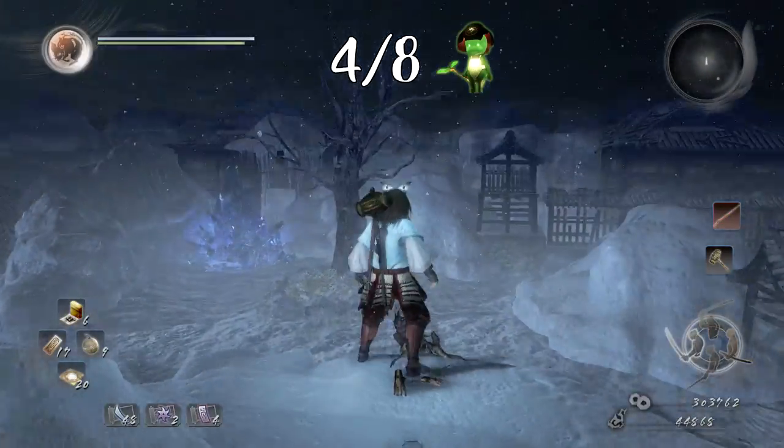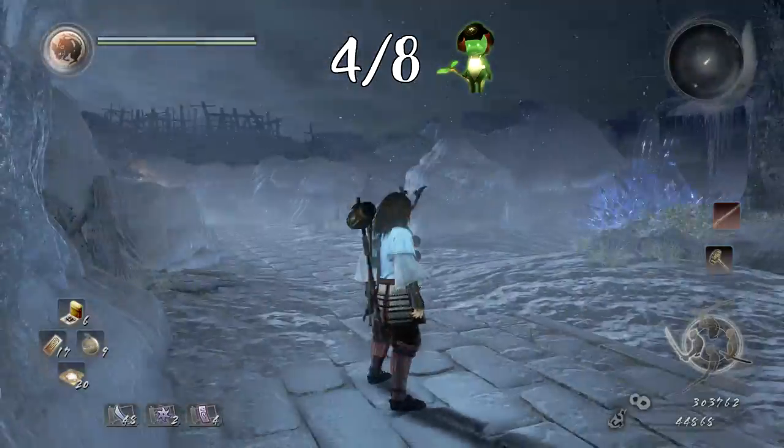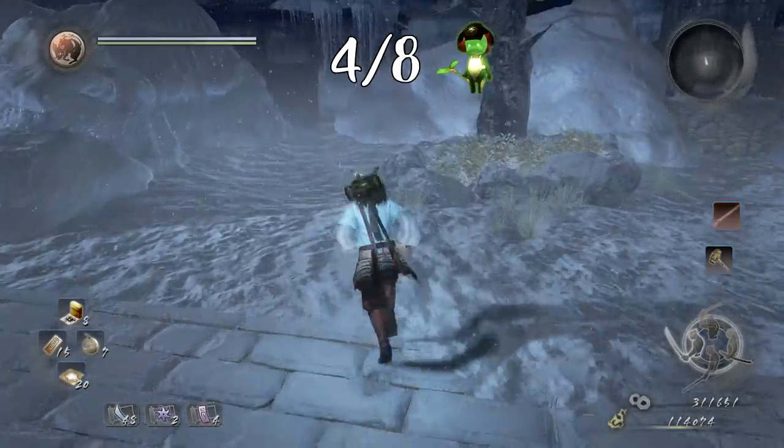After you've dealt with the chest, take the pathway to the right until you eventually come up this hill and drop down to the starting area. Just to the right there will be the shrine, and we are literally right back at the beginning.